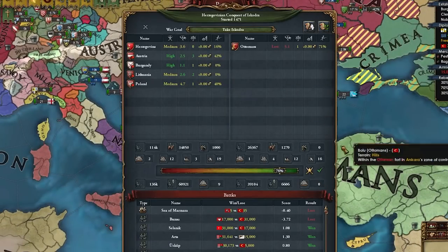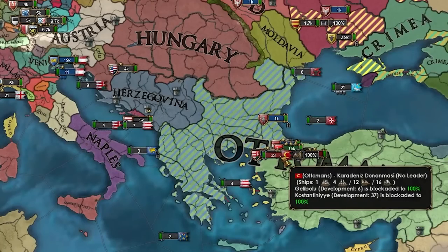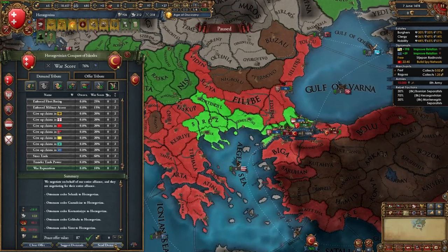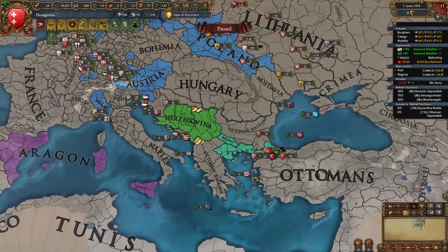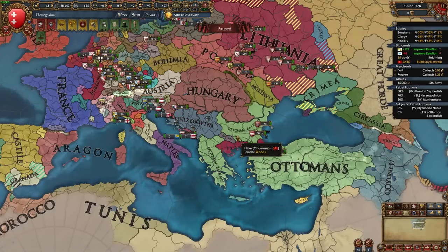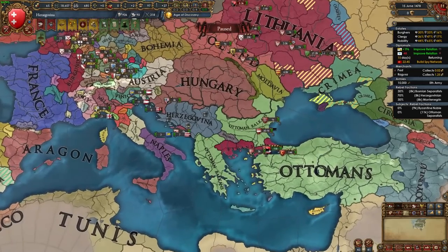The Ottomans are on low manpower — we crushed them so many times — and it's time to peace out. The gamble did pay off, though it doesn't always. I'm going to take these provinces along with war reps, pop out Bulgaria and Byzantium as subjects — easy. And I'm going to link up with Aragon so they help in the next war since they hate the Ottomans too.